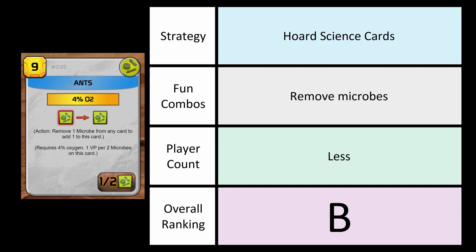My strategy for this corporation: hoard science cards and try to get as many as you can, using your ability to the highest effectiveness. Some fun combos include removing microbes — you might want to control the microbe game using cards like Ants. This usually isn't the best in terms of getting your TR, but if you have too many diseases piling up, you also want to aim to get the 3 TR on the very last turn by flipping the card over, since it's a great return on investment.